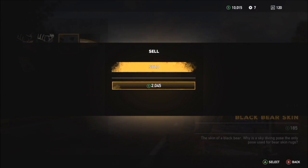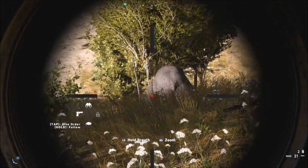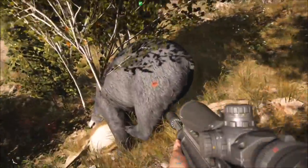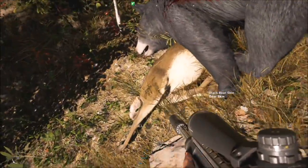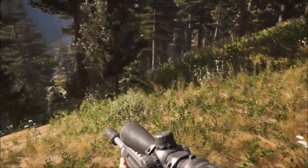Most animals you'll be able to kill with one shot. Bigger animals such as bears, bison, etc. — as you can see, it only takes two shots to kill them, and that's with a suppressor on. Obviously you will get a lot of money if you collect loads of animal skins.